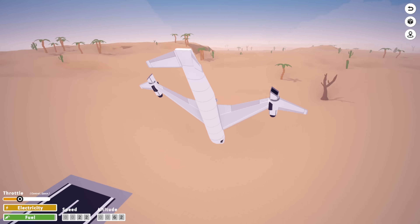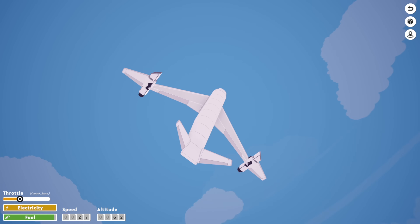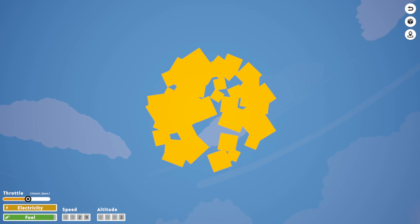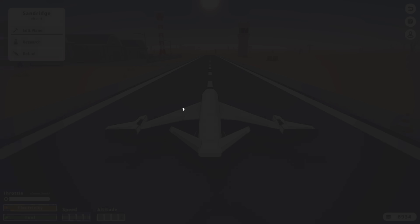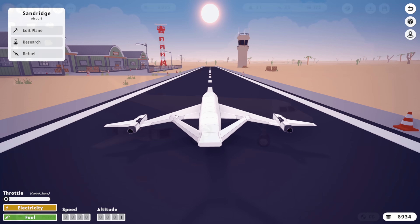Don't ask me why I'm flying like this, I have no idea. Let's go ahead and try and twist it around. Oh, we blew up. Okay, anyway, we're gonna go ahead and return to our base because we're gonna redesign our plane.